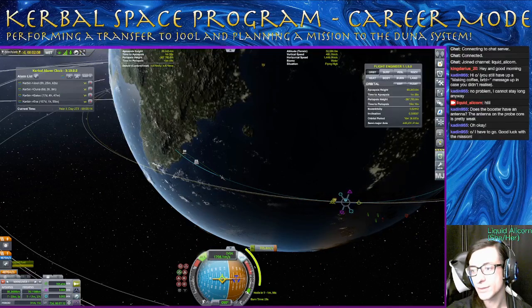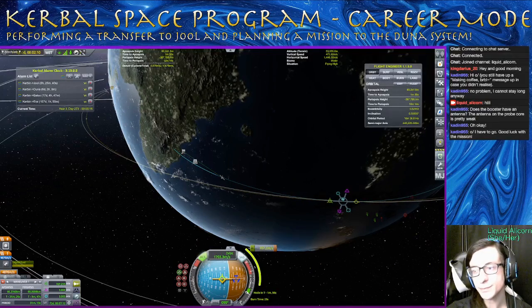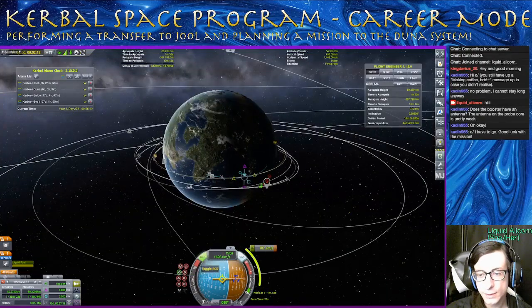The apoapsis goes backwards now — it suddenly decided that. So yeah, about here it's going to be pretty close to circular. You can see 80 and 80. So we'll go to maneuver. You can see that is a 29-second burn in a minute and 50 seconds.